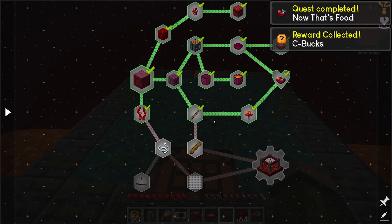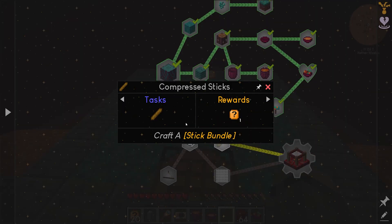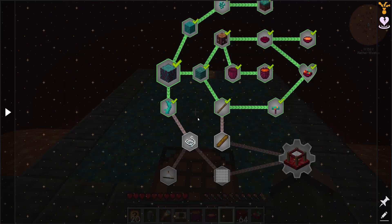Look at this — we are already so far through the first chapter. I like seeing progress. Compressed sticks — eight sticks. That's pretty simple.